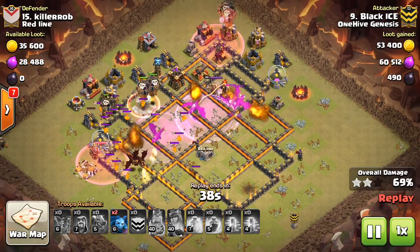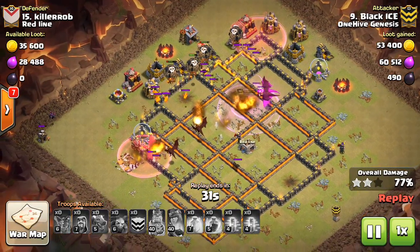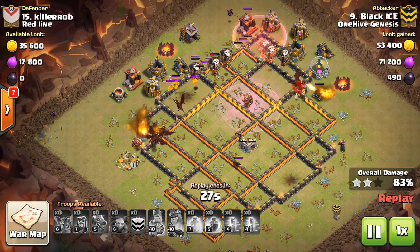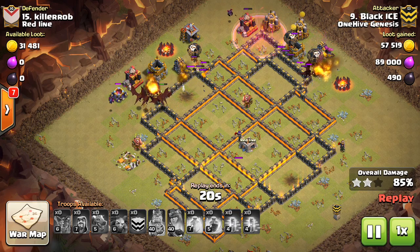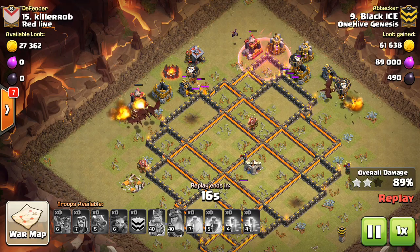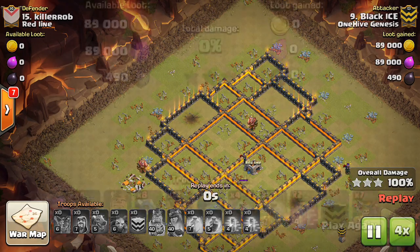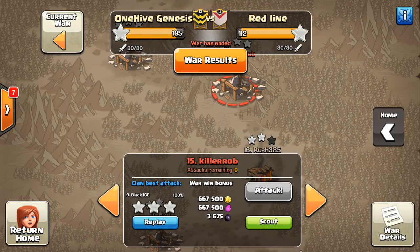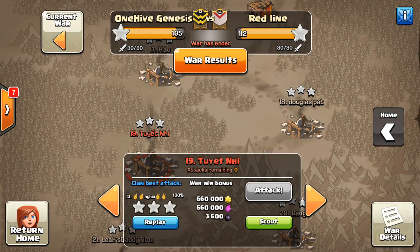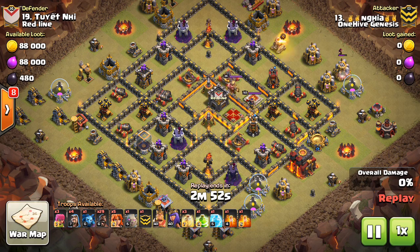You can see the dragons stay inside the base because of the quality funnel. By the time they're getting to the back, all the defenses are gone because this guy packed all his air-targeting defenses in the core. When you see that, think dragons. Look at how many troops he has left — about five dragons, the loons, about eight balloons left up to crush the space. Nice attack. Great base identification: if you see all that stuff in the core, add dragons to your go-to Town Hall 10 attacks. It's situational — only works on the right bases — but if you see that type of base, go for it.